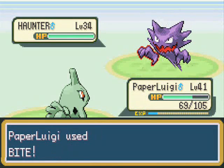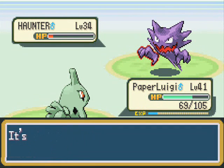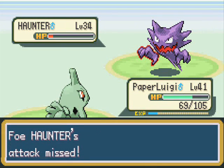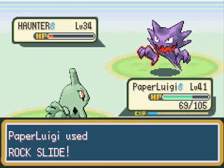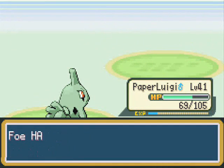I suggest if you have a slower Pokemon that you teach it that move. Especially, I know a lot of people that have Dusknoir, which is the evolved form of Dusclops from Duskull.